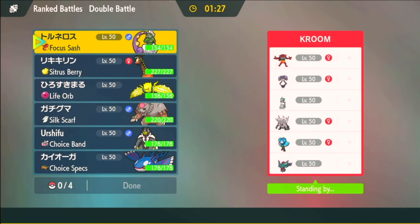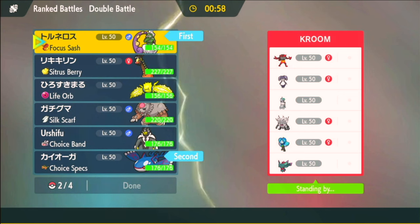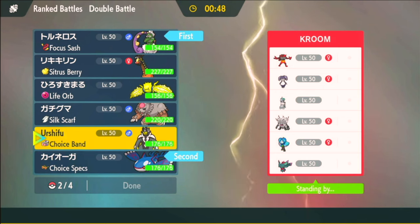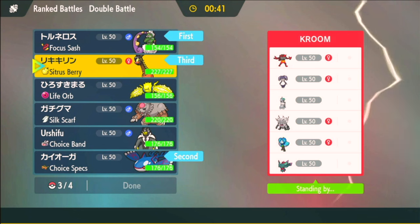Here we are with an Ice Horse. They've also got Whimsicott — it's Indeedy, Incineroar, Annihilape, and Fluttermane. My fear is Annihilape setting Trick Room. I can get around that with Tailwind. I want Tornadus anyway to deal with Ogre Pond, so Tornadus-Kyogre seems pretty good. Ferrigarath is mandatory — they have Fake Out.